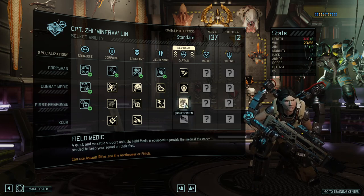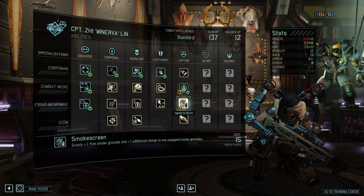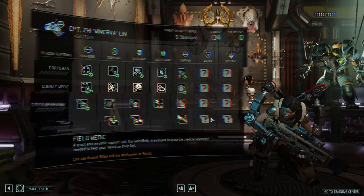We're going with Bladestorm for now. We have a promotion on Minerva who is now Captain. Venom Stims is kind of nice — very nice actually. Low Profile is wonderful. Smokescreen is wonderful too. Let's go with Low Profile and Anti-Venom Stims.